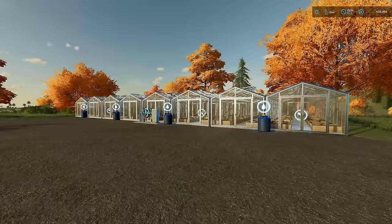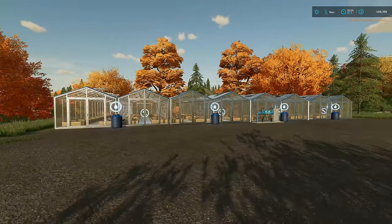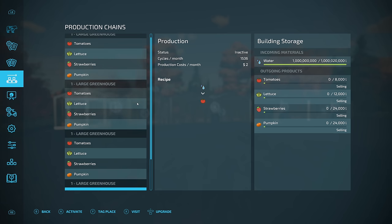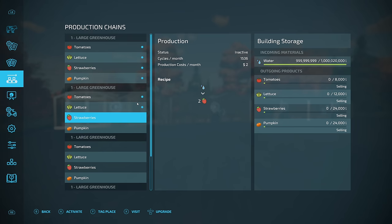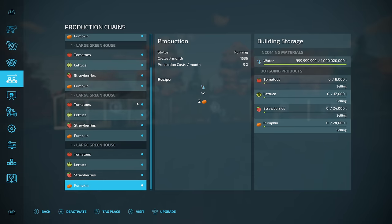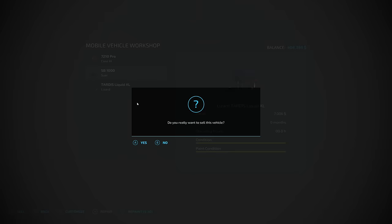This feels good right there. Hypothetically, all of our greenhouses here should be sharing that water together - and they are, perfect. Now all we gotta do is activate literally everything, and this should give us some helpful money at least during the winter months. I guess that means we don't need the old tanker anymore. Goodbye.